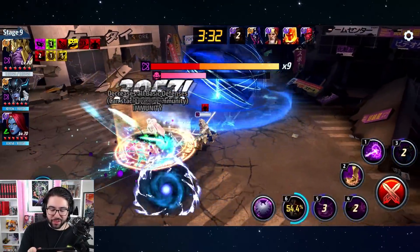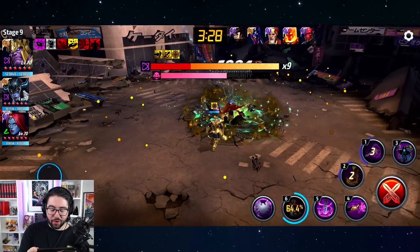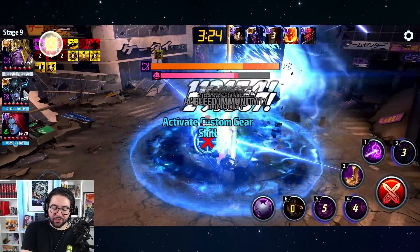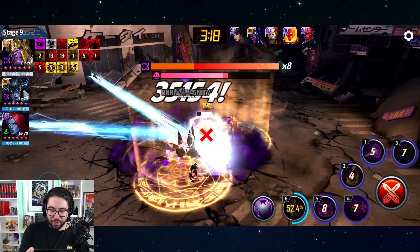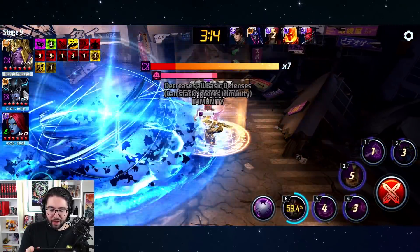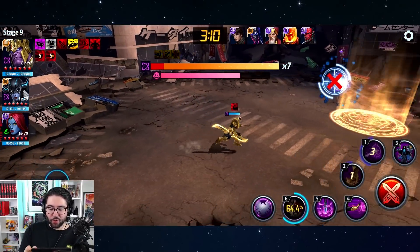Look at the targeting on Ultron's fourth skill — it's so good. He stays with Ultron even as Ultron flies around the arena. So we got him into the invincibility phase. The one thing with all Thanos rotations you need to remember is you have to respect the cooldown on his fifth skill — that cooldown is so important.